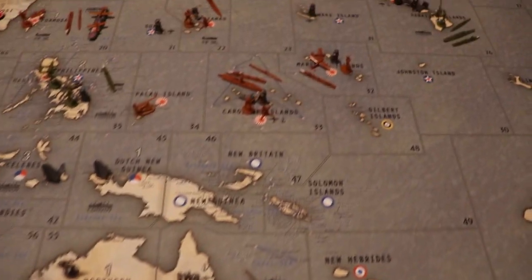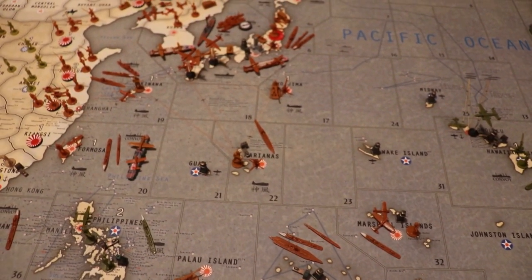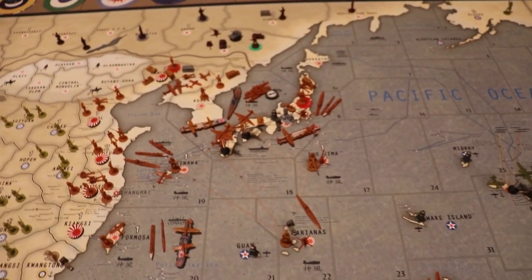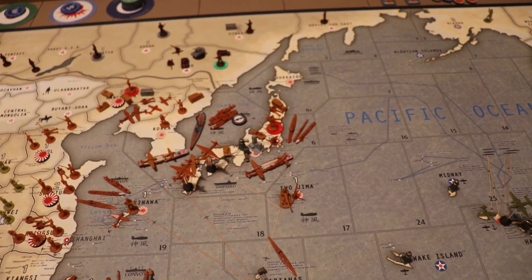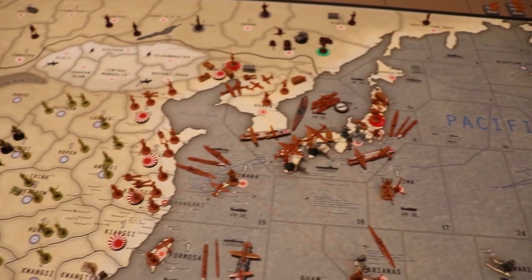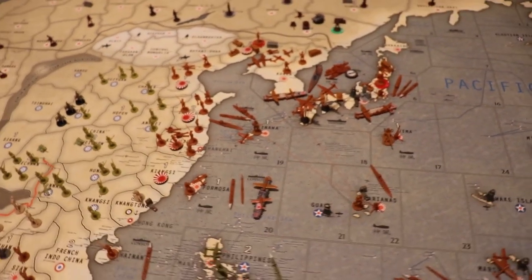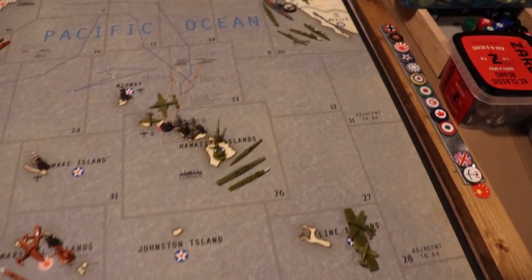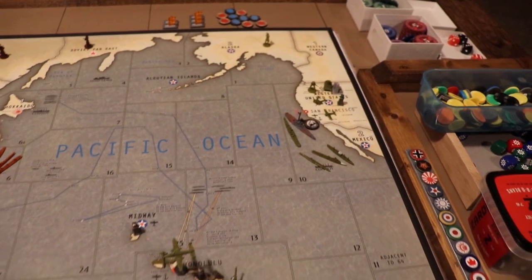ANZAC — nothing exciting there. Japan kind of has the same Navy, just spread out in different areas of the board. Their air force is a little less — I think there's one TAC and one fighter that would normally be in Shanghai that aren't in this setup, so two fewer planes. The US Navy is slightly smaller.